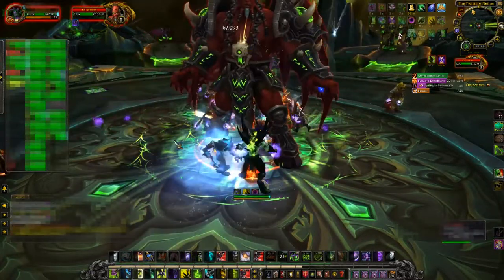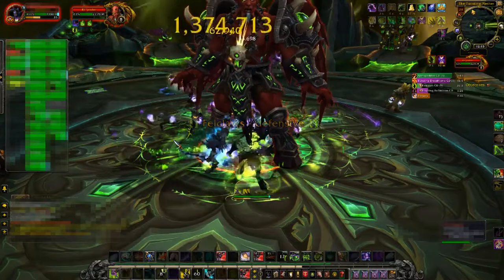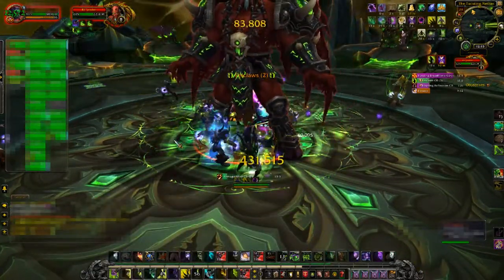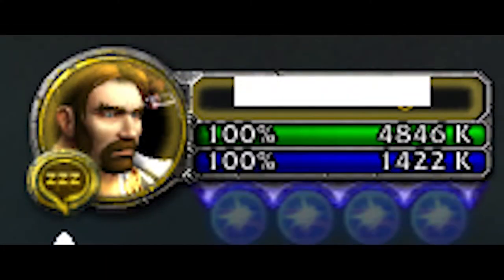To accomplish both of these tasks, tanks have a large health pool and a wide range of abilities that focus on threat generation and survival. Some also have heavy armor to help them survive attacks. As far as health is concerned, when looking at the current health pools in patch 7.3.2, most tanks are in the 7-11 million health range, while many DPS and healers are in the 4-5 million health range. This is important, as it gives the tanks and healers a large cushion to work with in the event of any mistakes.